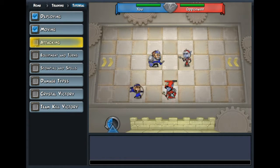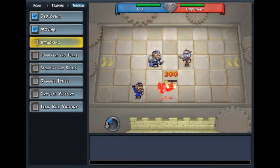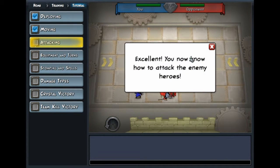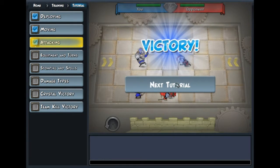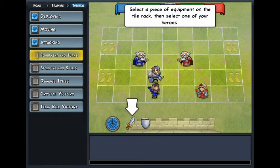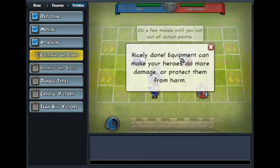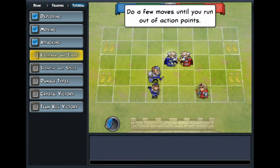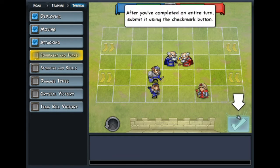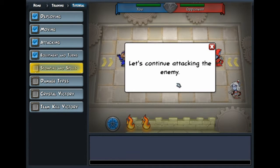So I get five moves to make. Can I attack and move in the same turn? No. So let's kill him off, and we move you away one. I thought I was going to fight this out. Equipment can be added to your heroes to make them stronger. Let's give this to the wizard, and give this to the other. Hit him again. Seems simple enough so far.